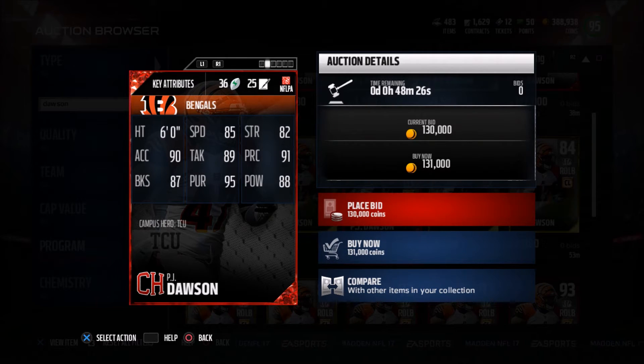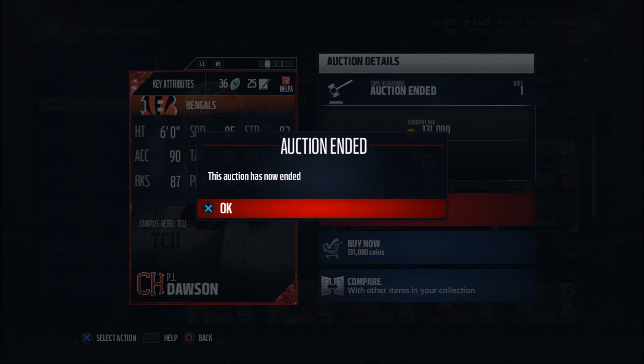He's got 85 speed, 89 tackle, 95 pursuit, 88 hit power, 82 strength, 87 block shed, 91 play rec. The card does not look that bad. He is 6 foot, but the speed honestly is not that great — Cover Linebacker will bump that up to 86 if you max it out. 95 pursuit is great, and 88 hit power is enough to maybe force some fumbles. But I've had guys with 97 hit power and they don't force fumbles at all, so I don't know how much hit power really matters.